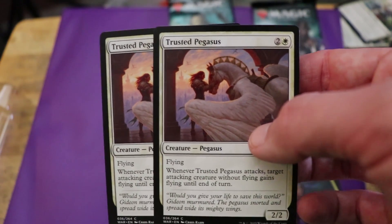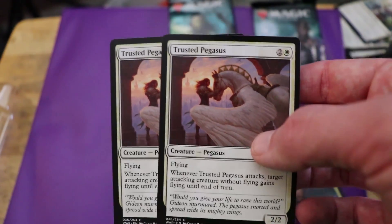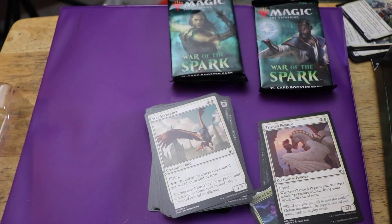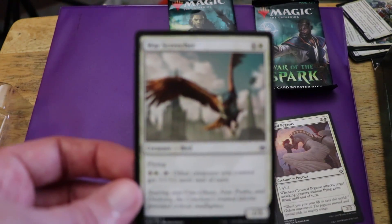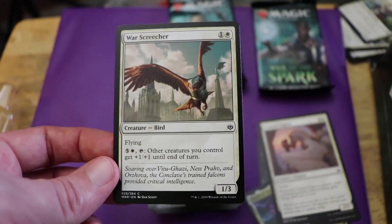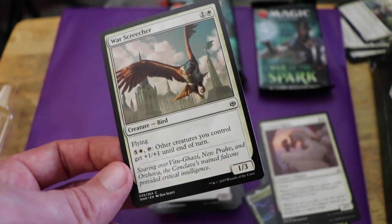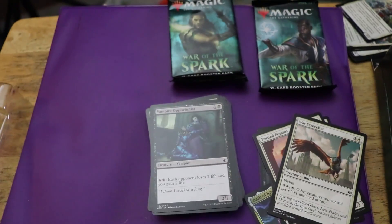Trusted Pegasus — we've got two of those. These helped me out in my first sealed event playing War of the Spark. Not too shabby — it lets you evade your opponent a bit, but overall kind of underwhelming. The Planeswalker decks don't tend to have a ton of power in them. We get one War Screecher. Two mana for a one-three flyer with a big expensive ability isn't the worst, but it's definitely not great.